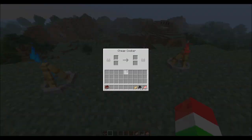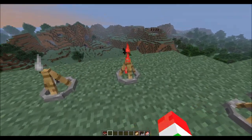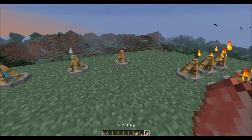Over here the gray one is going to be the cheap cooking campfire. I'm not exactly sure what this one does, but it cooks your food extremely slowly - however, it doesn't take any coal, which is actually pretty cool.